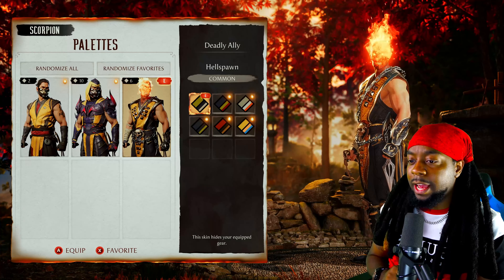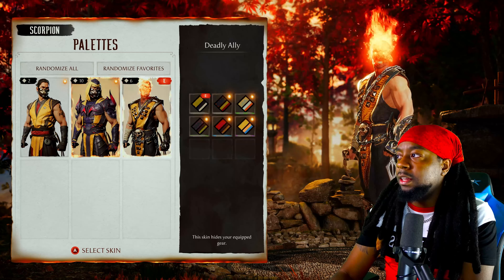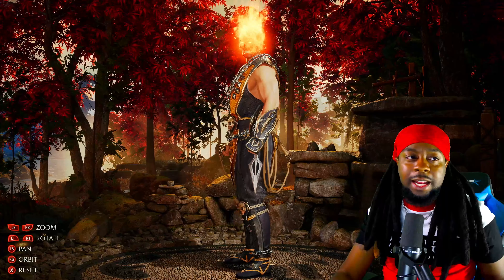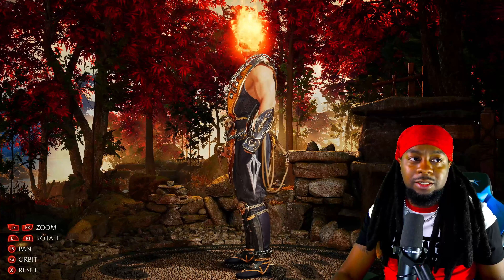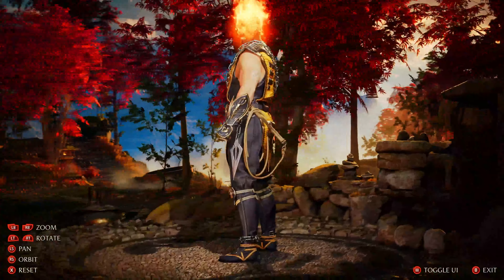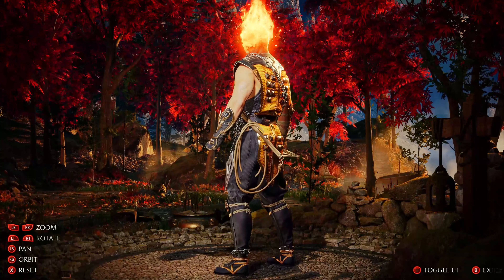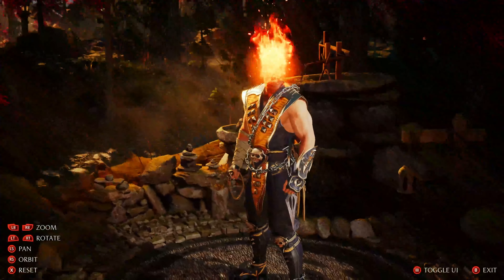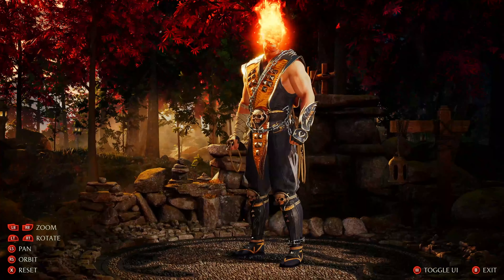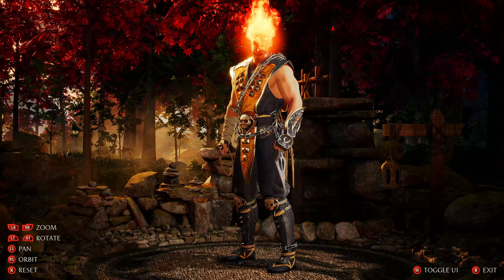Let's go ahead and look at him in photo mode. Oh there we go. Check out the beauty. I gotta get off the screen so y'all can see this. We got the beautiful Scorpion from Mortal Kombat Deadly Alliance. I want to say one of the best Mortal Kombats of all time — but definitely not. When it comes to designs though, the characters did have great designs in Deadly Alliance. That is how you get the best version of Scorpion in Mortal Kombat 1.